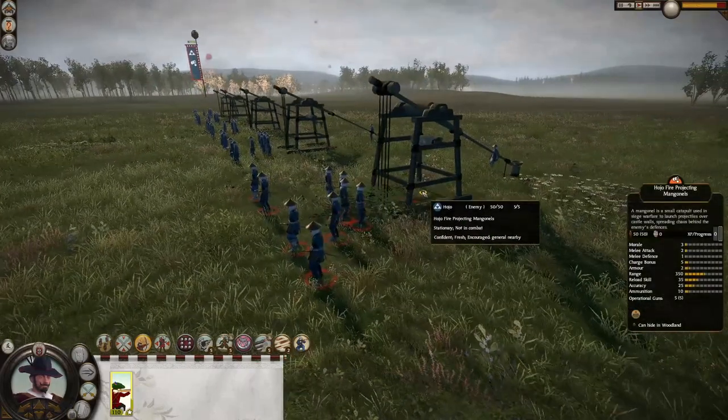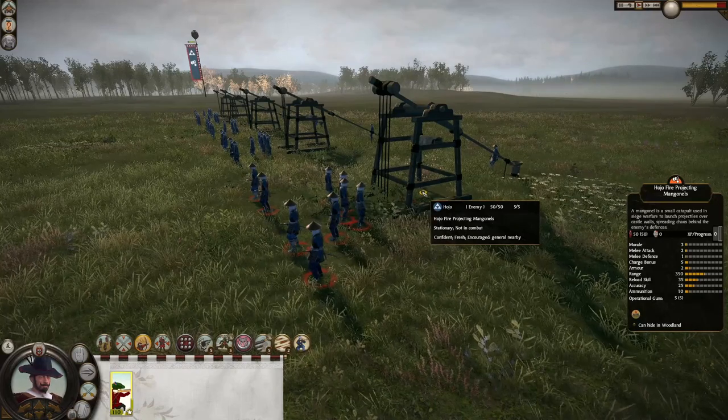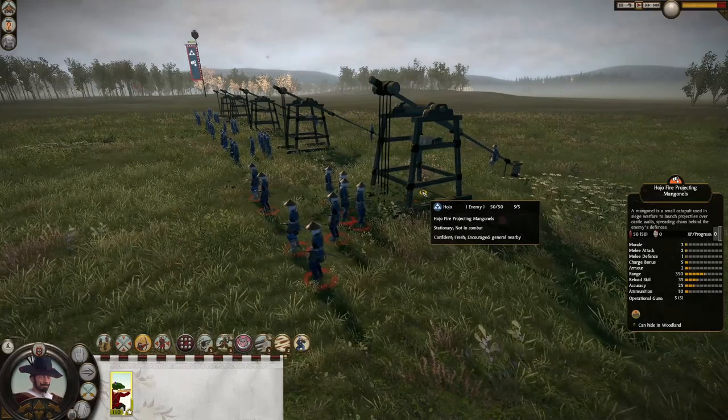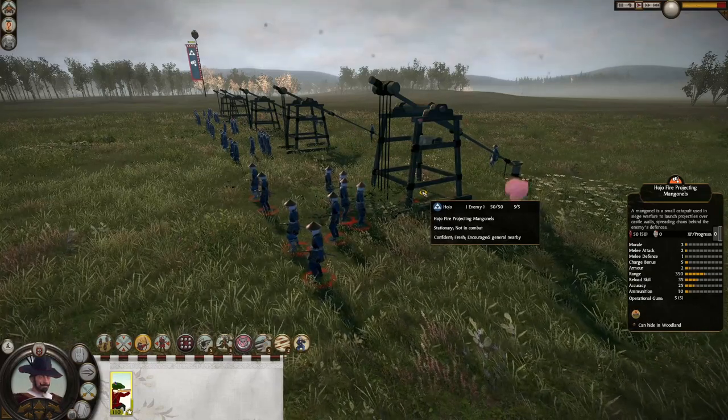These catapults have 50 soldiers, but that doesn't really matter — we're going to be killing them, not the structures. So, 3 morale (not very high), 2 melee attack, 1 melee defense, 5 charge bonus, only 2 armor — same as us.